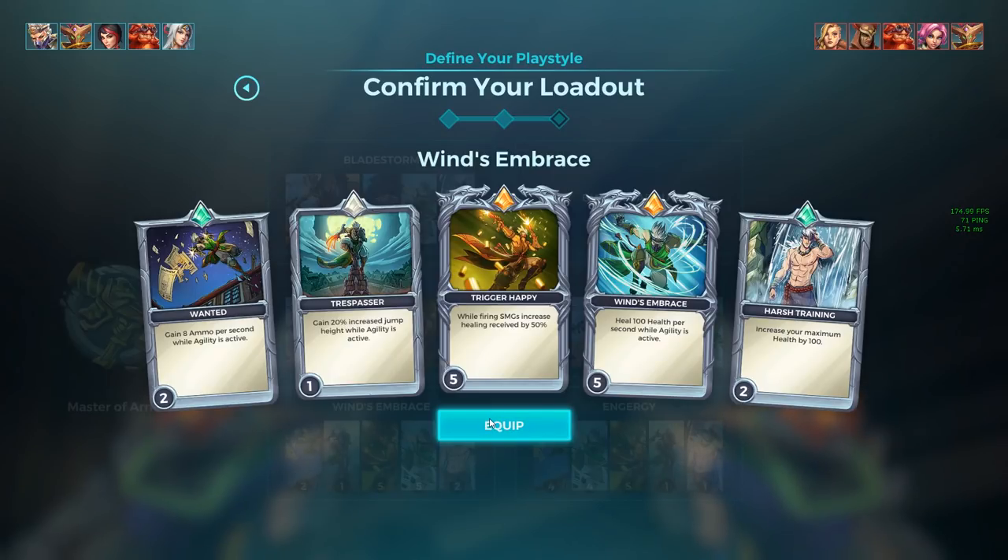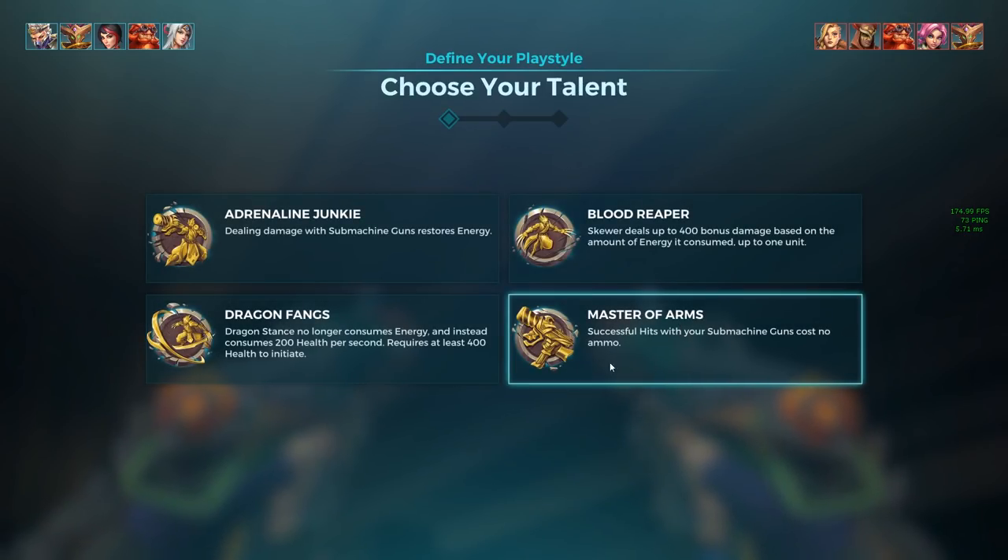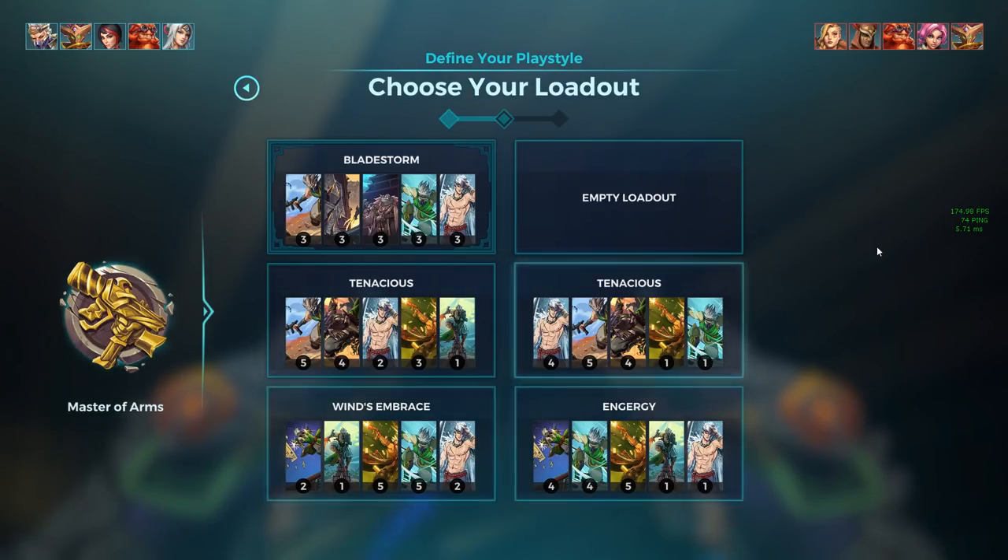Alright, back at it. We're playing Koga — something else. We're gonna play Masters of Arms, which is: successful hits with your submachine gun cost no ammo. So essentially you have infinite ammo.